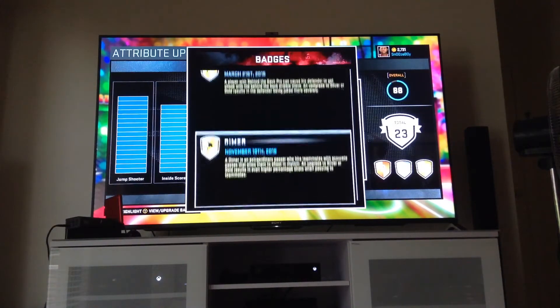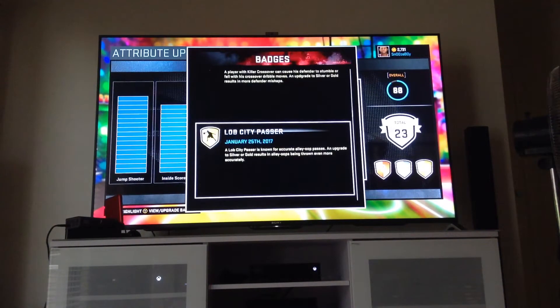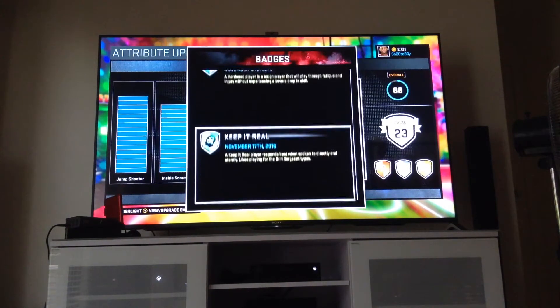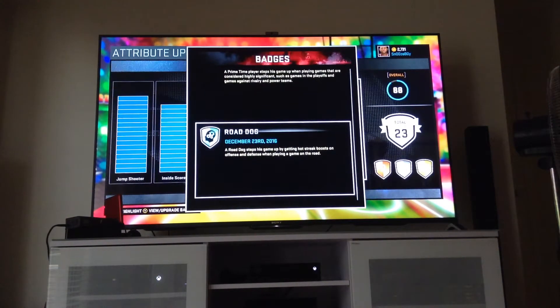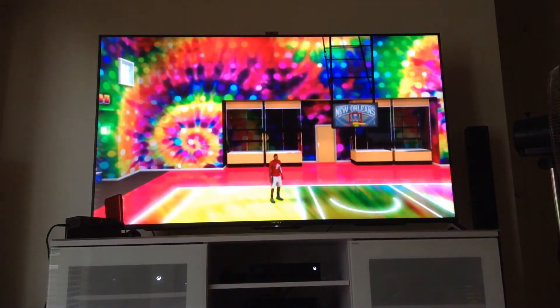I got new badges: Unfazed, Behind the Back, Pro Dimer, Flashy Passer, Hesitation Stunner, Killer Crossover, Lob City Passer, Pet Move, Size Up, Pick and Roll Maestro, King Spin, Defensive Crosser, Pick Dodger, Brick Wall, Cool and Collected, Enforcer, Harden, Keep It Real, Low Ego, Prime Time, Road Dog, and Spark Plug. That was my attribute overview — I'm an all-around point guard.